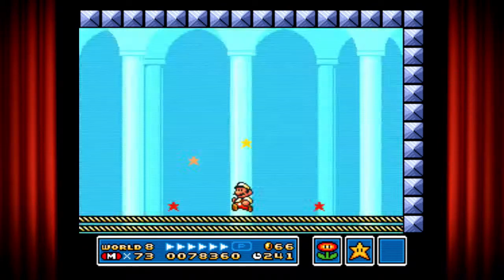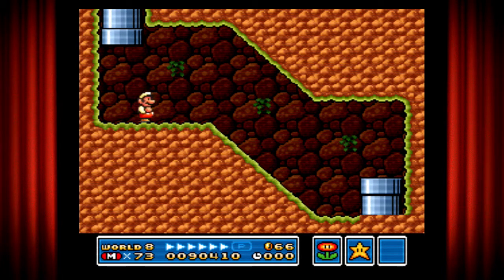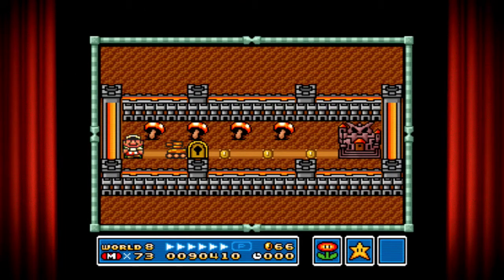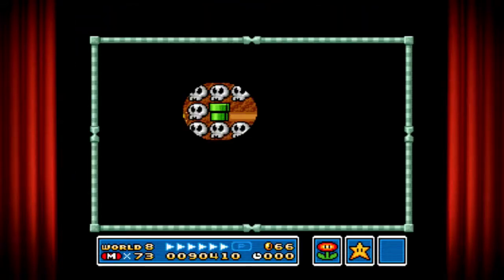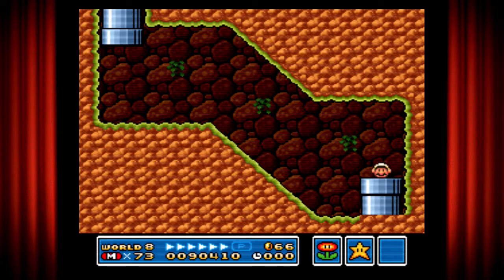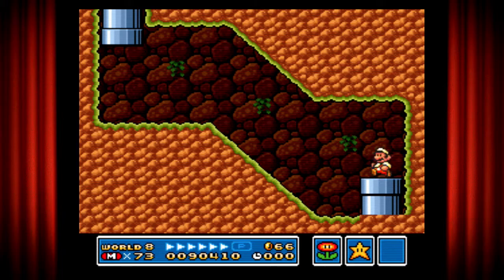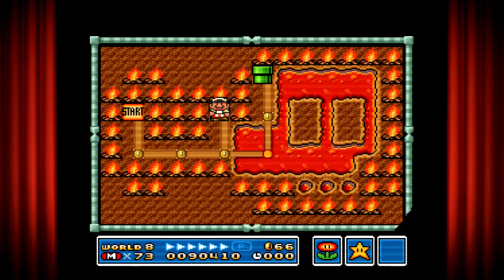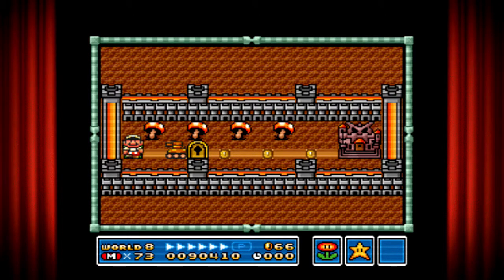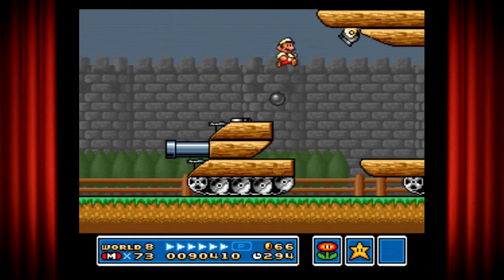It doesn't matter because I'm going to take care of this guy. Let me check this pipe — okay, so now we are close by Bowser's castle. We'll just come back for that later and see where the other warp pipe leads me. We're almost there, finishing the entire game. Oh, it just leads me back to the beginning — editing time. All right, I checked there, now let's move on to the next area, and we're still here in the fortress.